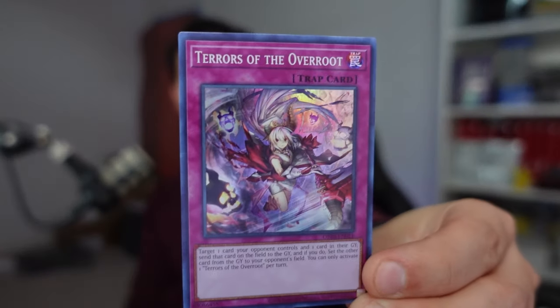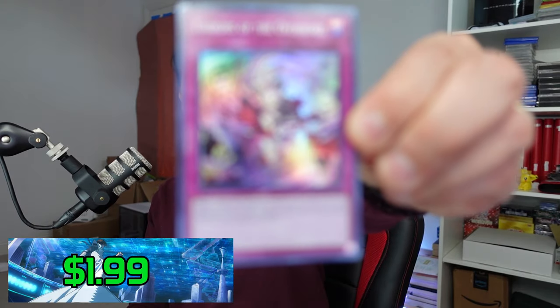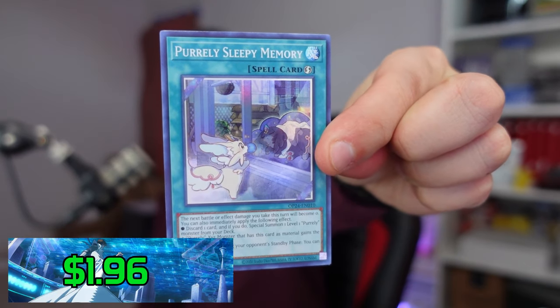We have the Marionette, Cyanette Mining, and a super rare of the Terrors of the Overroot. This is $1.99 — one point. Then we have the Fire Flint Lady, the Electric Virus — crazy little artwork there, looks like a five-year-old made it, but if a five-year-old did submit that drawing and it became a card, that's pretty epic. We have the Pearly Sleepy Memory super rare. Even this card is worth $1.96 — one point. And just like that, we have a two-point lead for OTS-24.